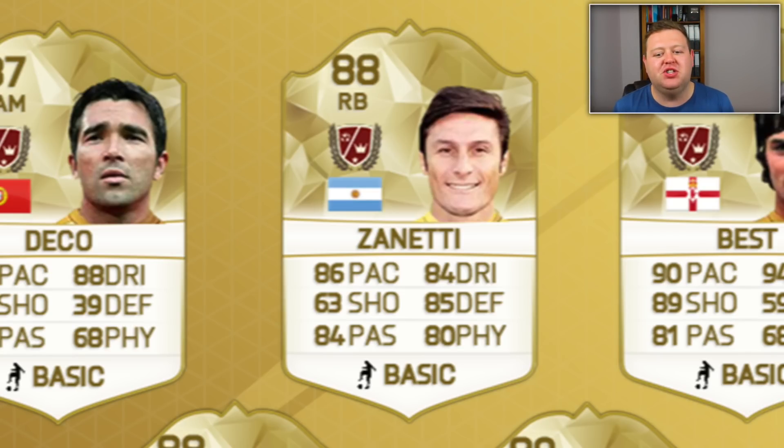Another one I'm really excited for is the right back Zanetti. We finally have an alternative to Gary Neville at right back, and Zanetti looks incredible — 88 rated overall, 86 pace, 84 dribbling and passing, 85 defending and 80 physical. Those are some insane stats. He's also got 63 shooting, which is not the worst. I can imagine him getting used tons more than Gary Neville at right back. He's also going to get a strong link to Messi, who is now a right wing, so I can see people using that combination in FIFA 16.